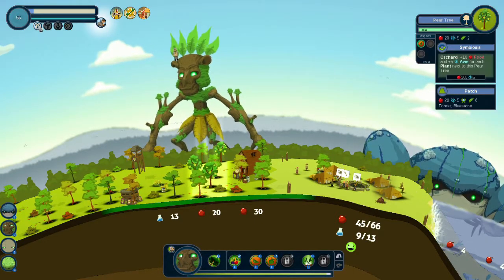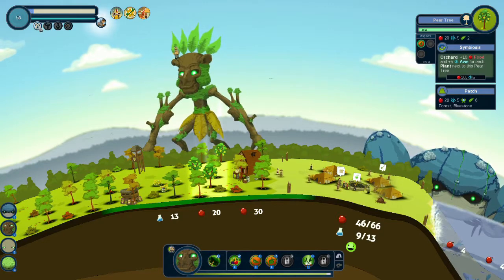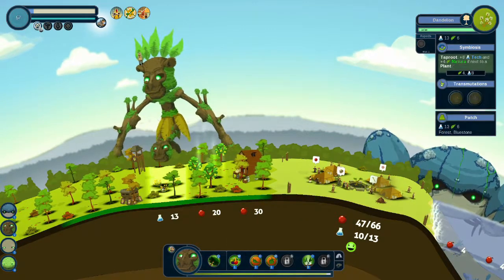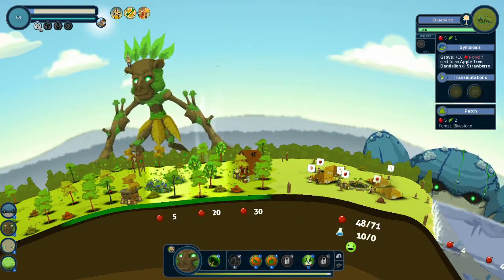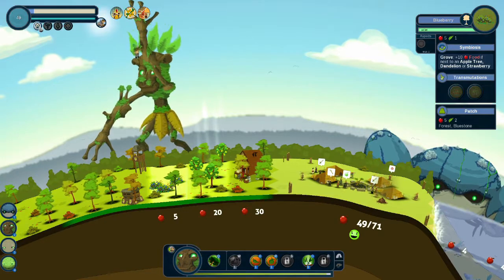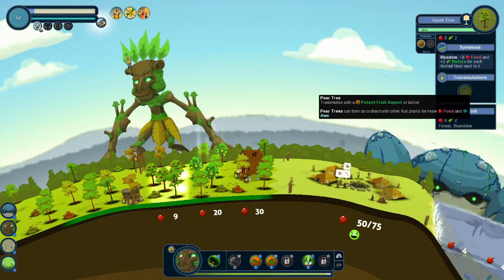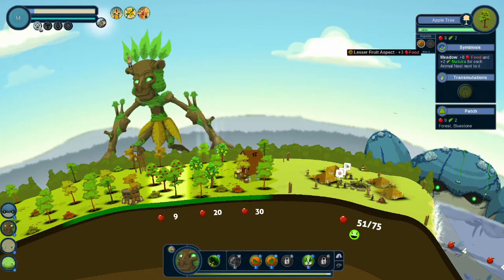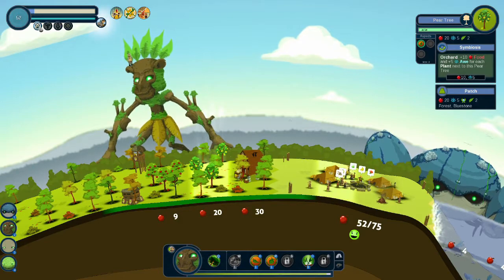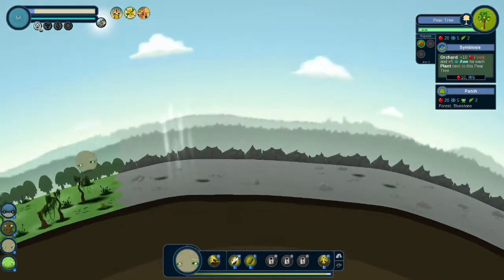We might want to think about replacing this dandelion. Let's make this into a pear tree — even more food. Plus 10 food and plus 5 all for each plant next to this pear tree. So what we want to do is get rid of this dandelion, because remember that was just to help the blueberry. Get another blueberry again and you can see that goes up. Now we can't do the pear tree just yet — this is the lesser fruit aspect and this is the greater fruit aspect. That's just a dice roll, so a lot of times you have to be doing resources over and over again.